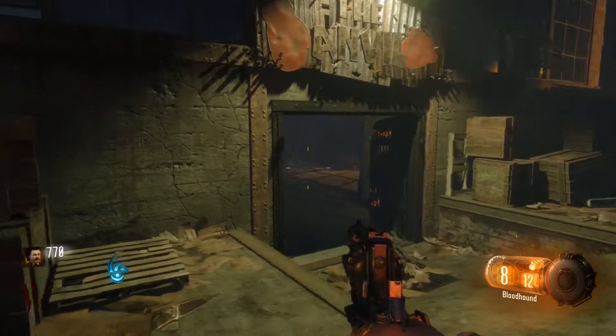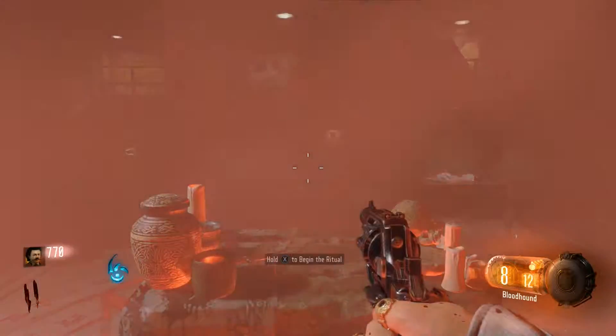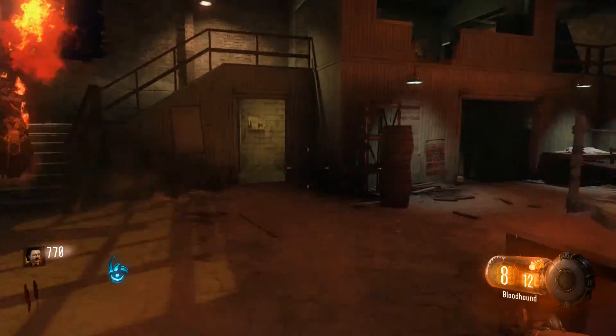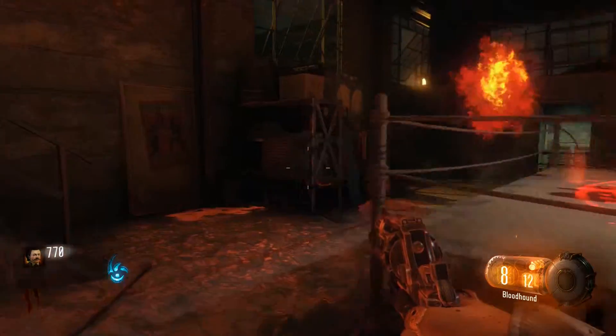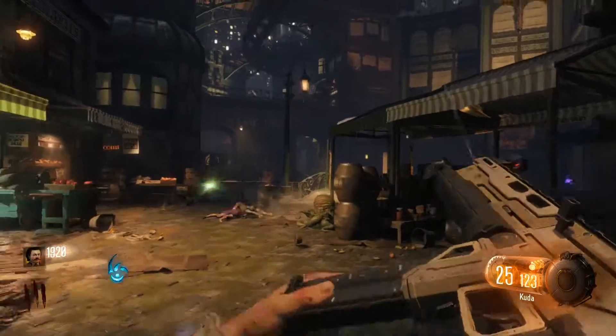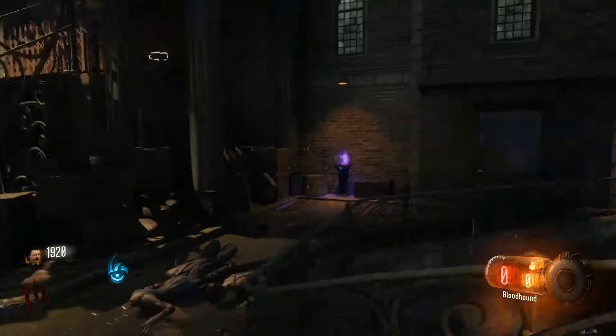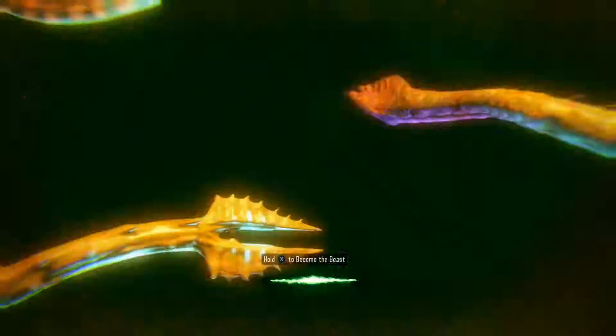The same thing's gonna happen on this one — all you gotta do is run around, survive, make sure they don't kill you. But at the end of this one there's a little surprise, because you're gonna spawn the little monster guy, the one with the three heads. All you gotta do is shoot the head when it's glowing, and then you're good to go.